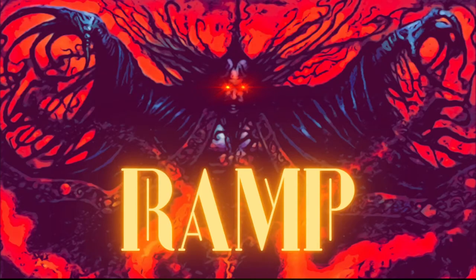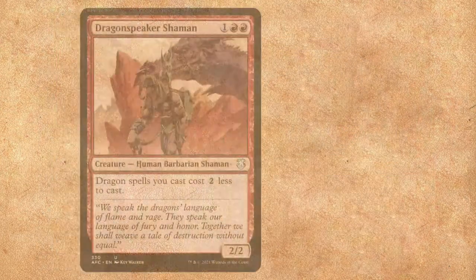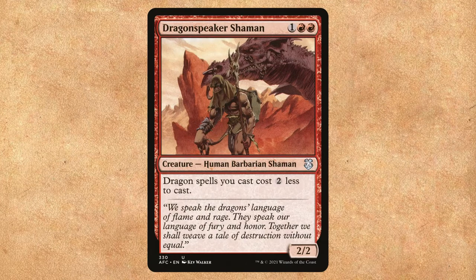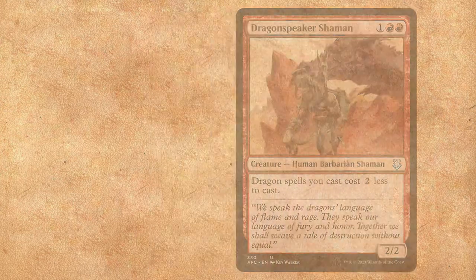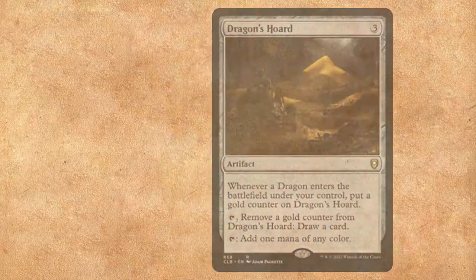Dragons are super expensive to cast, therefore we need to ramp into them quickly. First up, there's Dragon's Lord Servant, a goblin shaman that will reduce the mana cost of our dragons by one generic. Dragonspeaker Shaman is an oldie but a goodie — this barbarian shaman reduces the cost of dragons by two generic mana, which is a huge reduction. Dragon's Horde is a great mana rock: it gets gold counters every time a dragon ETBs, and we can remove those gold counters to draw a card, and it gives one mana of any color. Still run all the other good mana rocks too.